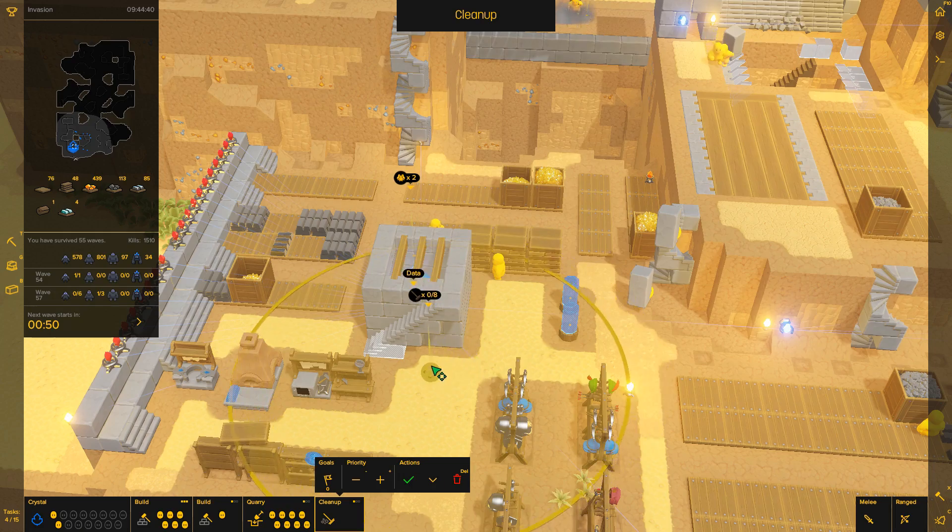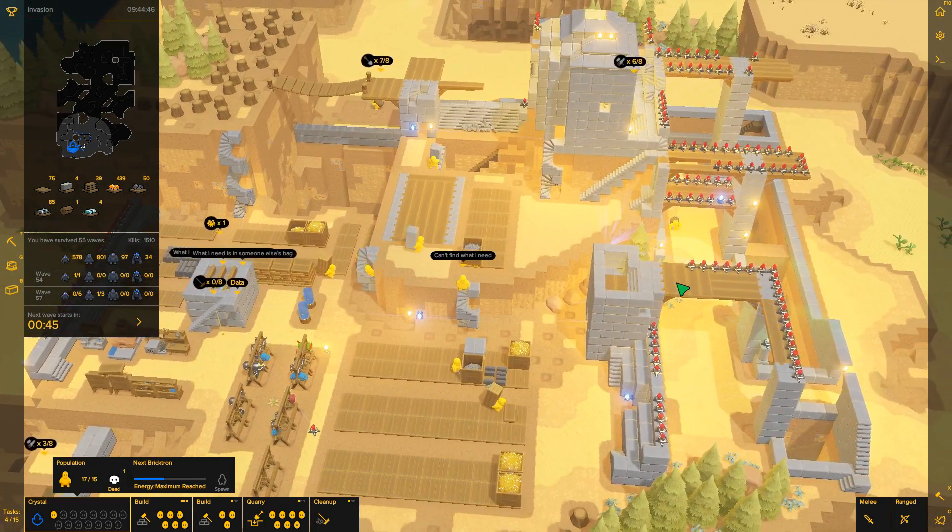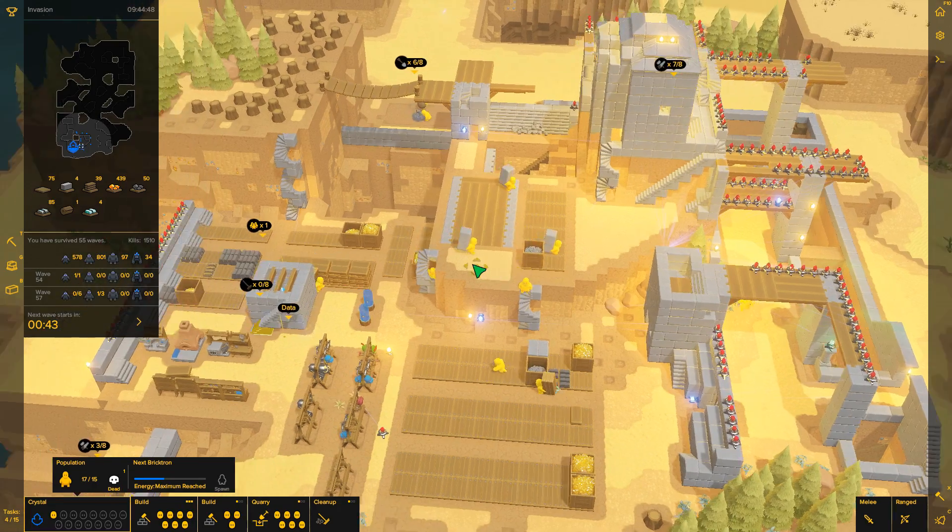Что мы берём дальше? Здесь мы эти поставили камушки — давай вот так вот, к ним мы сюда ещё доски таким вот образом. И здесь тоже вот так вот к ним доски. Потом смотрим, что у нас здесь — здесь потихонечку всё достраивают. Вот здесь уже, допустим, достроили вот эту вот лестницу, её нужно будет убрать отсюда. Нажмём вот такие — применить, возьмём швабру.